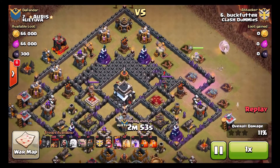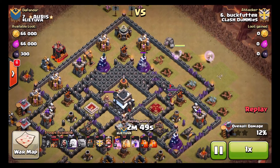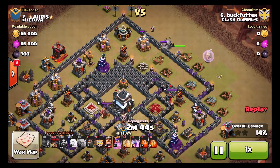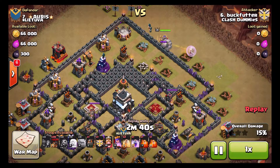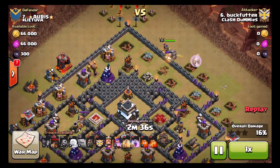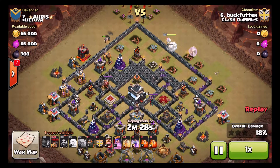He really wanted to get in there and take out the enemy Archer Queen, but it's not going to happen. In desperation he drops his golem to try to get his queen into that compartment, hoping she targets the enemy Archer Queen. She does not, but thankfully she does break through that wall with the golem, and she starts working around the top. He drops the King for added support.